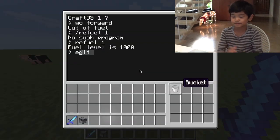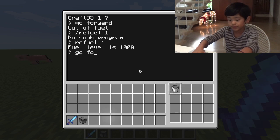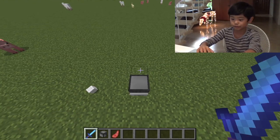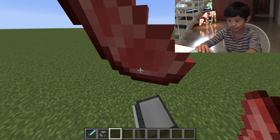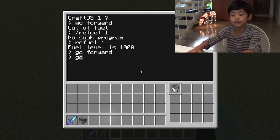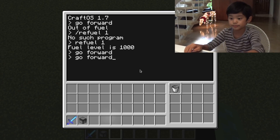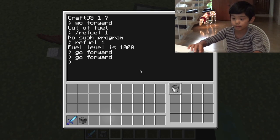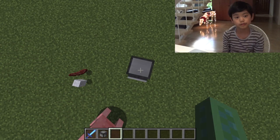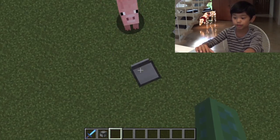Now let's type 'go forward' and press enter. It actually went forward! I'll move out of the way. Let's do 'go forward' again and press enter — and there it is. Also, you can just type 'go fd' as a shorthand to make it shorter. Every time it moves, it uses one fuel, like I said before.